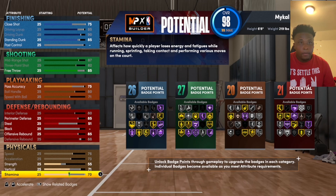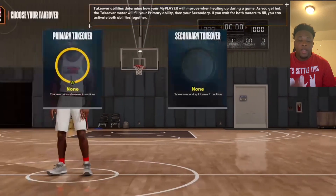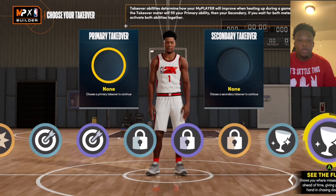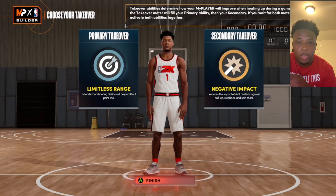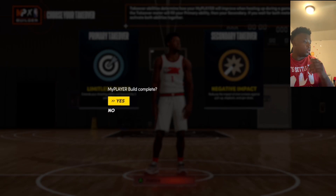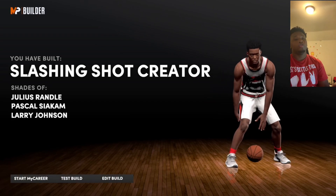So you have 26, 27, 20, and 21 — that's 94 badges. I think this build has the most badges on 2K22 out of any position. For takeover, I'm going limitless range as my primary and I'm going Shock Creator. You can't go wrong with this build. If you get this build, comment below and tell me what it does in the park — 2v2, 3v3, it doesn't matter. The build name is slashing shot creator for a power forward. You've got Julius Randle, Pascal Siakam, and Larry Johnson — this build is so OP.